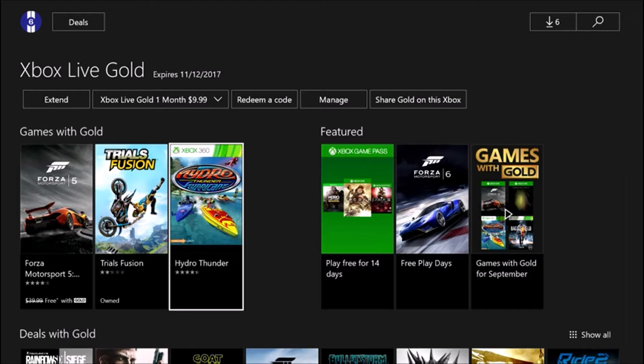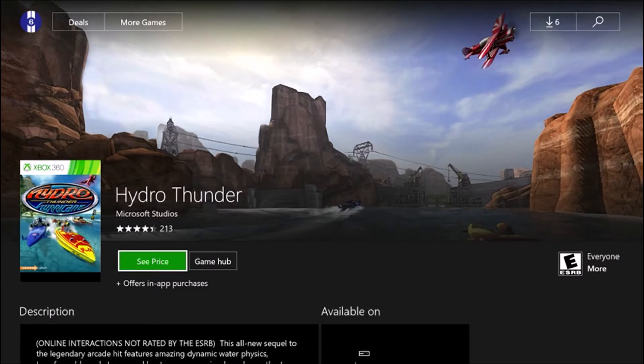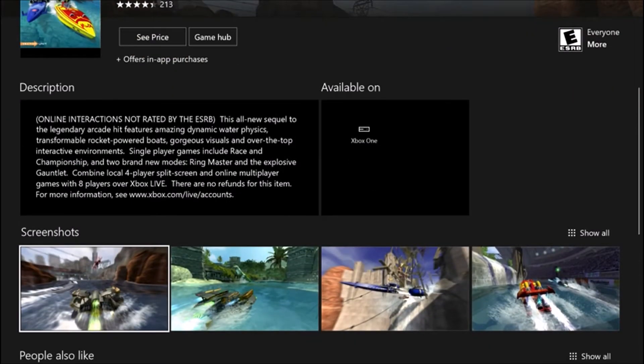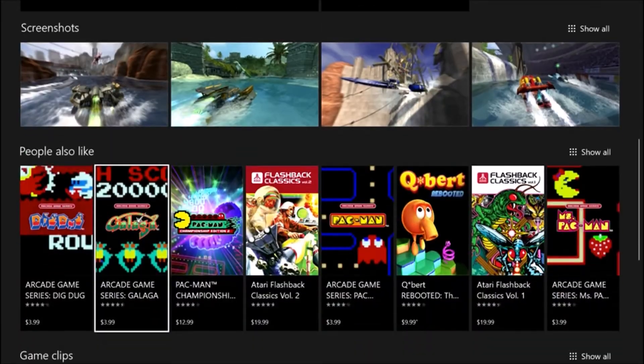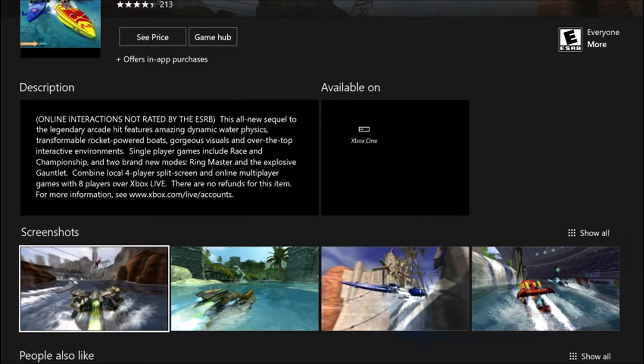Our Xbox 360 backwards compatibility title is Hydro Thunder Hurricane. I remember playing this in an arcade — it's boat racing with some wacky designs. It was a lot of fun when I played it solo in the arcade, and I imagine it would be even more fun with multiplayer, which it supports.